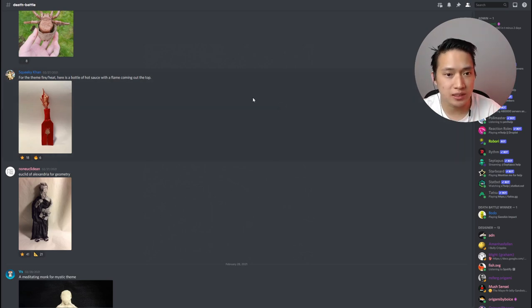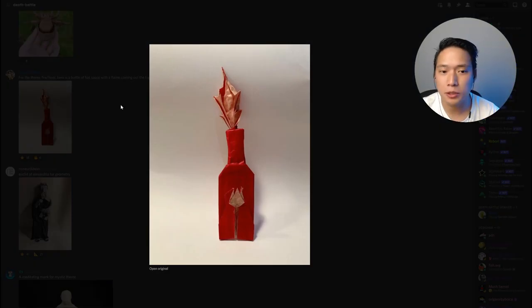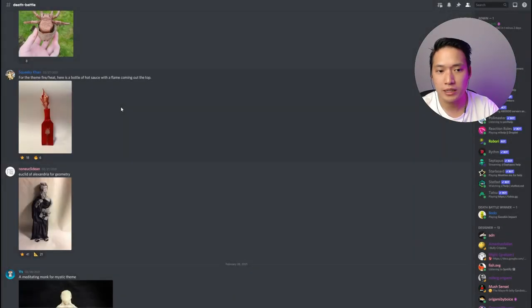Right afterwards we can see some of the other themes, such as heat and fire. This is by Squeaky Khan, and I thought this was really creative. The interpretation of these themes is just really spot on — it's a conceptual thing. The bottle is very spicy, or it's like a Molotov. Either way, it's just super cool.